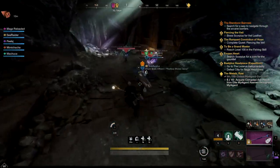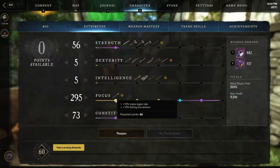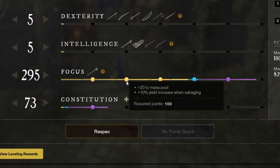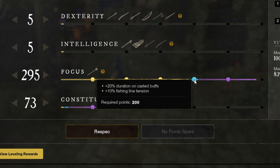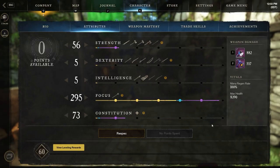Each 50 points into a single attribute will reward you with a bonus perk. Since we're maining focus, those benefits are: 10% mana regen at 50 points, plus 20 to our mana pool at 100 points, plus 20% to our healing output at 150 points — which is huge — plus 20% on casted buffs at 200 points, and finally at 250 points we get 30 mana back on any self or group kill. Once you hit 250 focus, there isn't a reason to go much further, as the game does have diminishing returns.